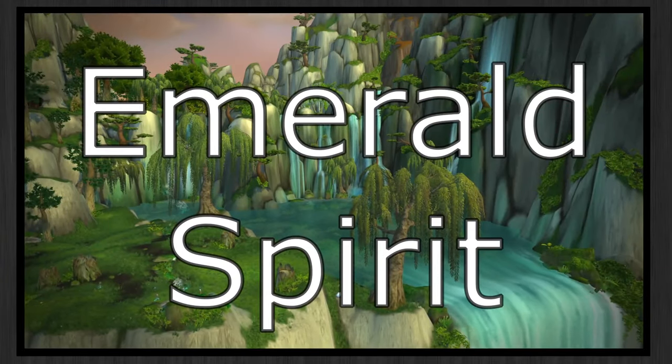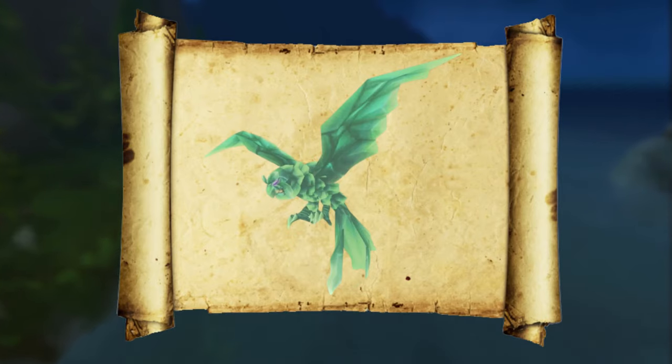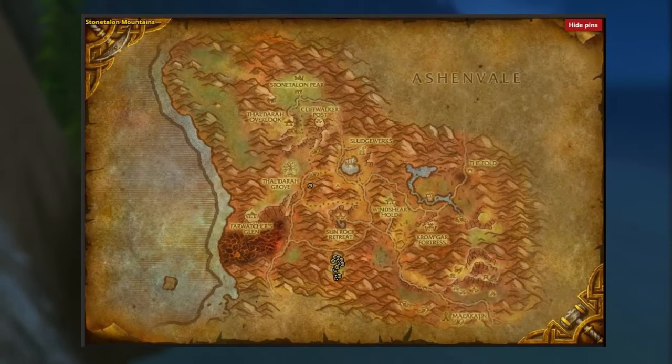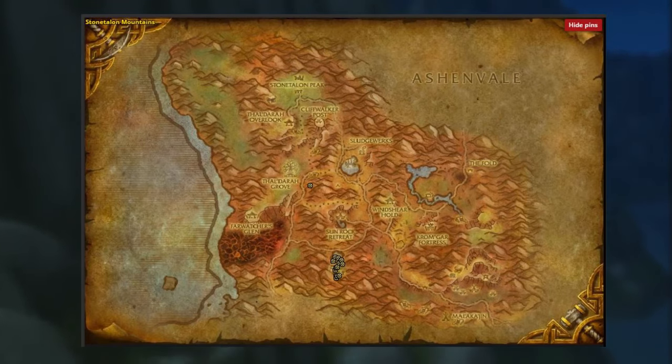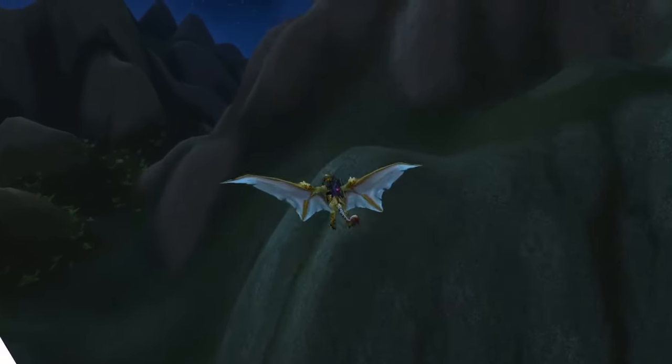Next up is the Emerald Spirit — a very, very unique model that kind of looks like a Spirit Beast but is not a Spirit Beast. It actually belongs to the Birds of Prey family, just like the Felraven we mentioned at the beginning of the video. The only place to get this pet is in the Stone Talon Mountains — I'll put a map on screen of the possible spawn locations. This pet is not an elite, not a rare, not any type of special spawn. I included it simply because of its extremely unique look, the fact that you can only get it in one spot, and the fact that it looks like a Spirit Beast but is not.